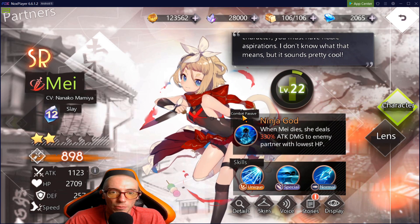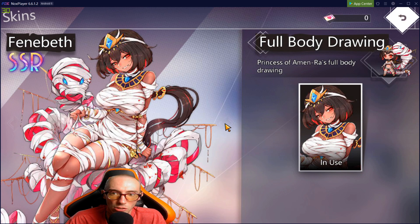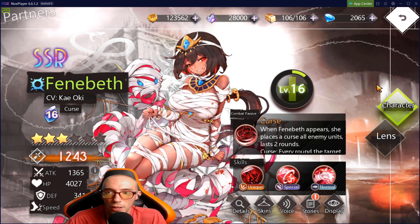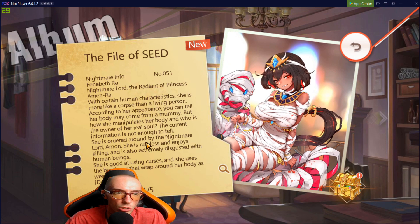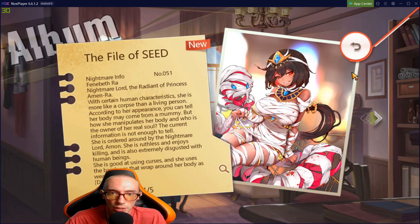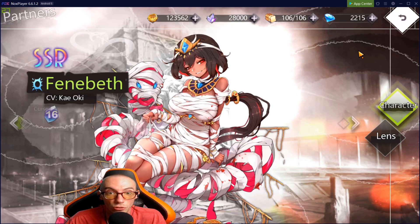If we look at a character, there's a bunch of different information: combat passive, skills, detail, skins, voice, stories, and display. There are cool skins in this game — some you have to purchase but others you can get through events. One thing that's very important early on is the Stories section. As you unlock new characters, you can review their story, click the little treasure chest, and get free diamonds. You get 150 diamonds for an SSR, 100 for an SR, and 60 for an R.